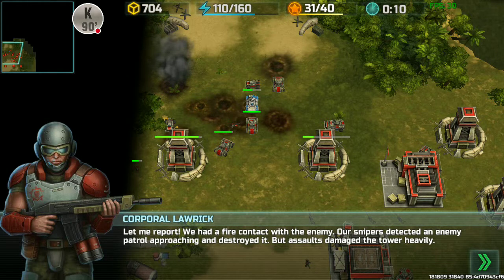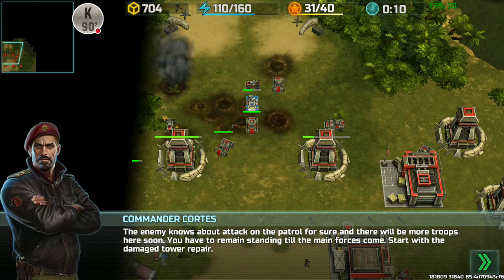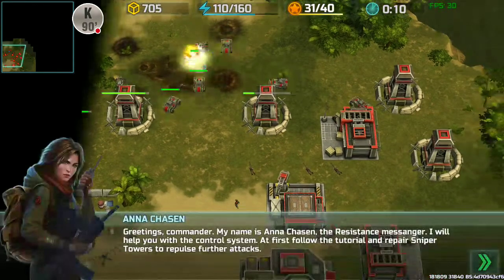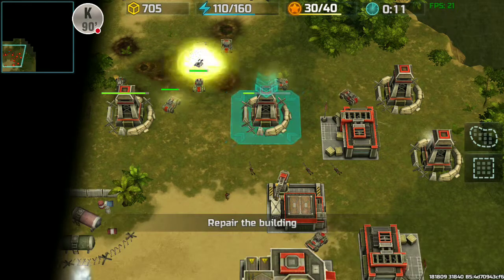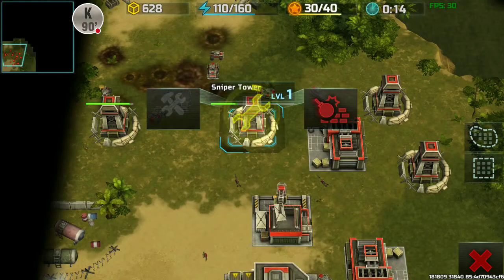We have a fire contact with the enemy — our sniper detected an enemy patrol. They oppressed and destroyed the assault dimension. This tower is heavily under attack — the enemy knows about the attack on the patrol for sure. Let's go repair that. Greetings Commander, my name is Anna. Okay, let's go there and repair it.